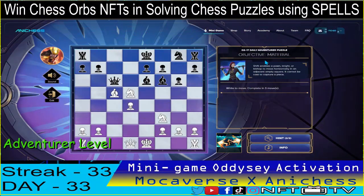Moving on to our adventurer level. We have the objective material, and we have to complete it in three moves using the shift spell. Material means we just have to have an advantage when it comes to exchange of pieces.